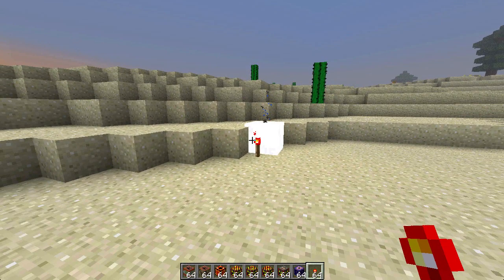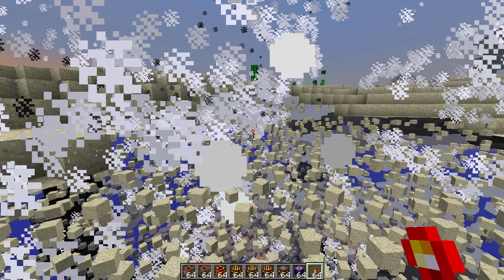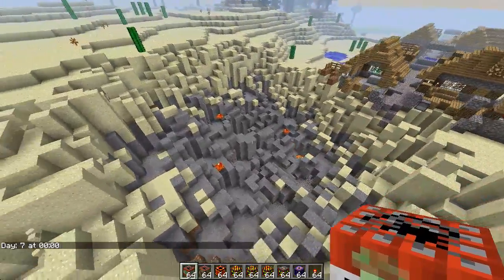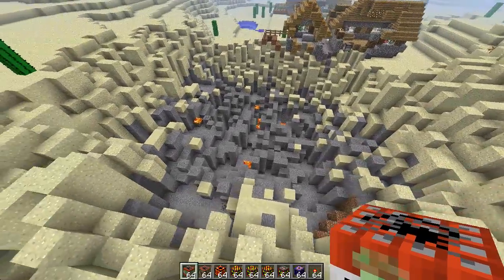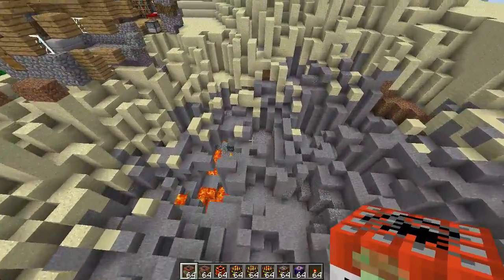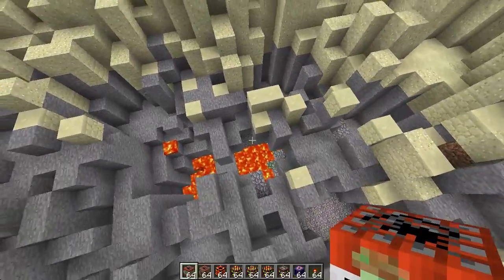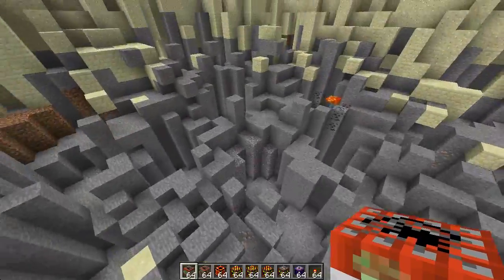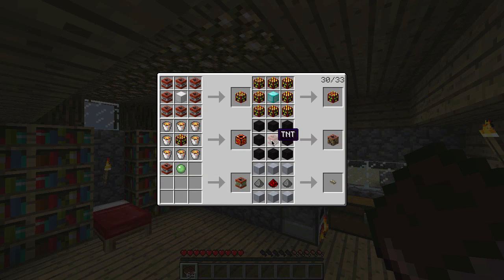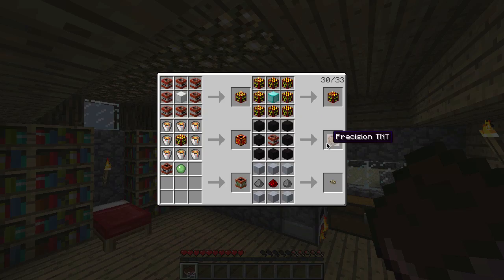Here is the precision TNT. What it does is it drops 100% of all destroyed blocks including ores, but it causes more lag because it has to look at all those blocks. This is the aftermath of the precision TNT — it exploded and there's actually a little dungeon under my house. To craft precision TNT, you get regular TNT and surround it with black wool.